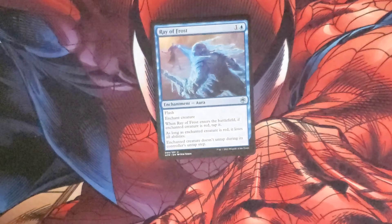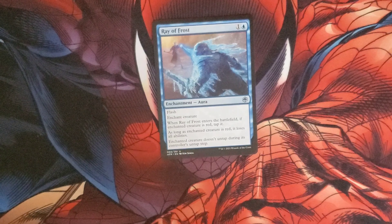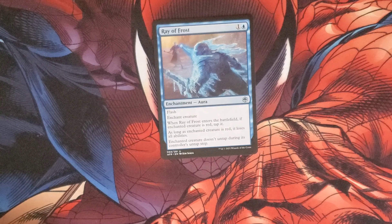Ray of Frost costs one and a blue for an enchantment with flash. You enchant a creature, and when it enters the battlefield if the enchanted creature is red, tap it. As long as the enchanted creature is red, it loses all abilities. The enchanted creature also doesn't untap during its controller's untap step.